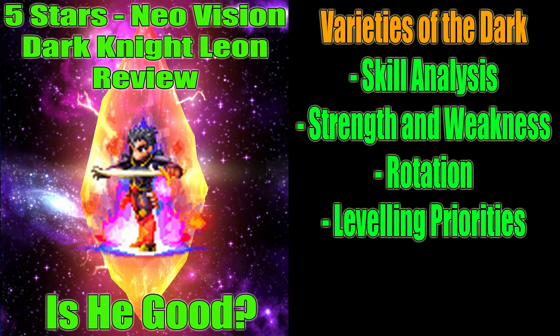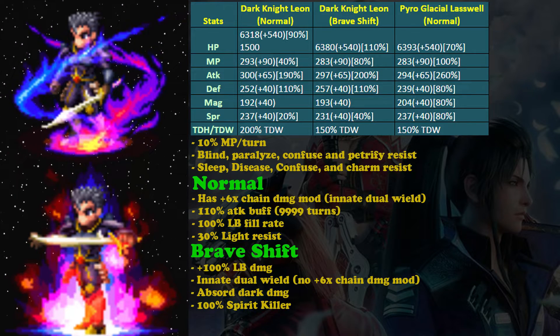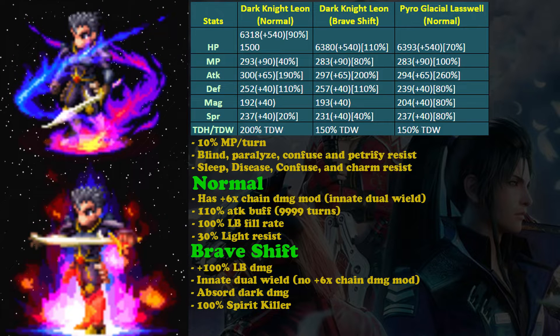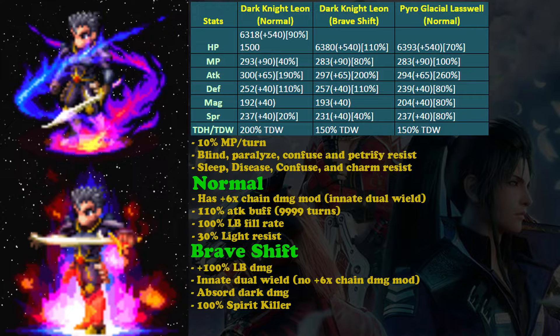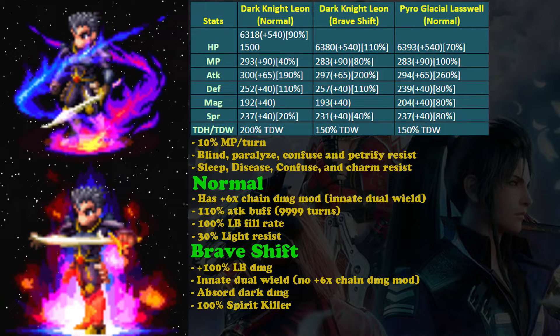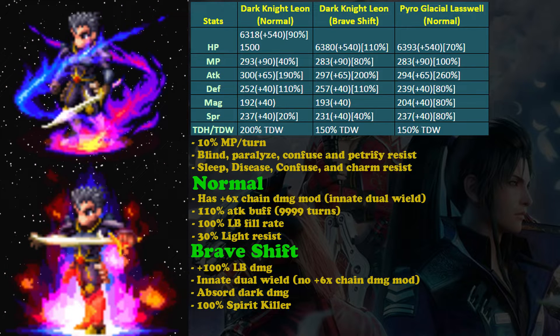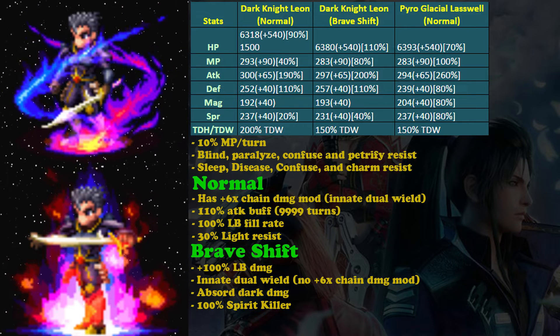Hi guys, welcome back to my XVS guide. Now I'm going to review Dark Knight Leon. His stats are a little bit strange - his normal form has a plus six times change damage modifier but his brave shift doesn't have that. And his brave shift doesn't have the two-hand option, so be careful when gearing him.